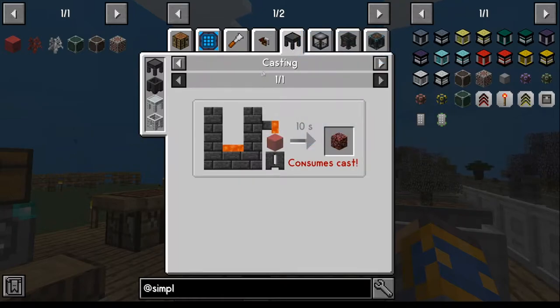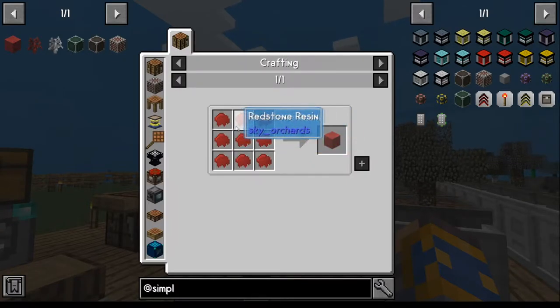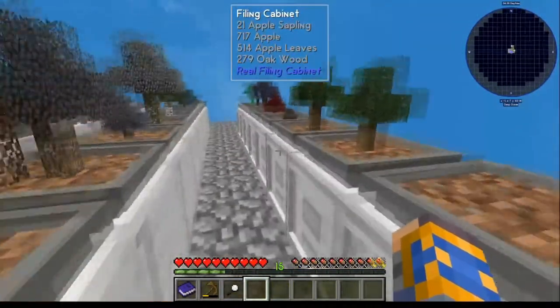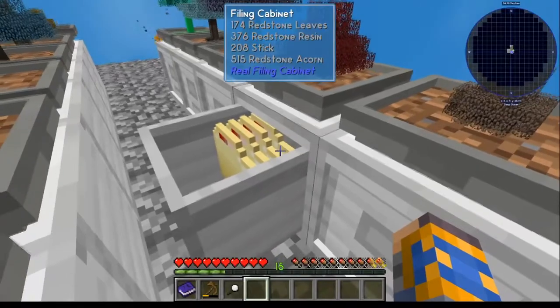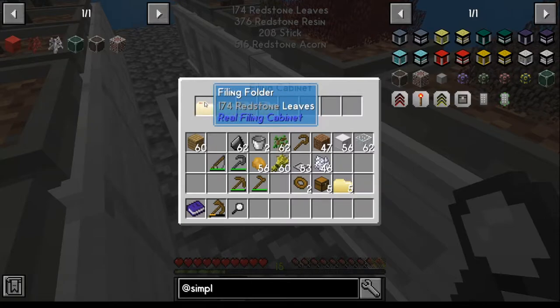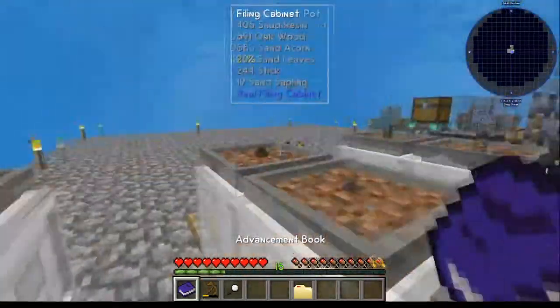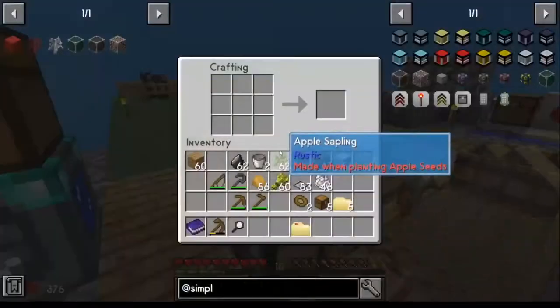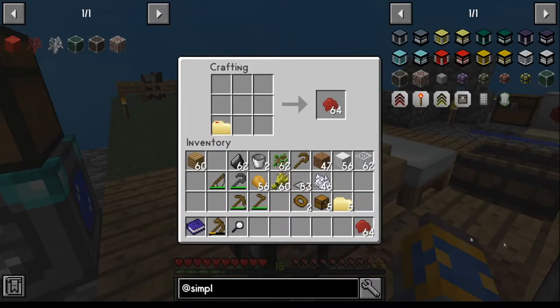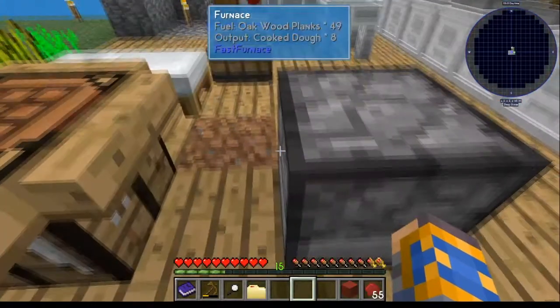The one we're going to use is this deal where you use a casting thing - we're going to use our melter over there. We're going to need lava in it and a redstone amber. Redstone amber is just redstone, which we can get. So go get your redstone resin from your tree - pull your stack of redstone resin and make a redstone amber. You're good to go on that.